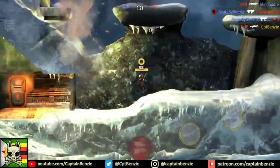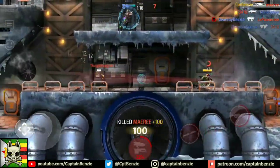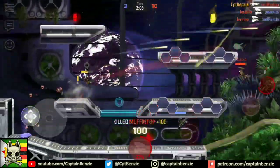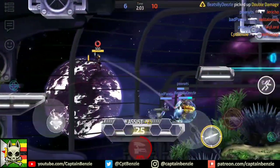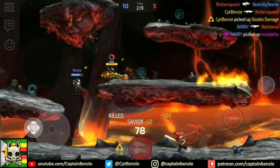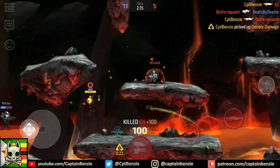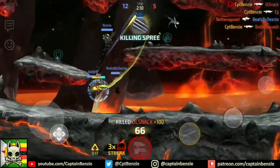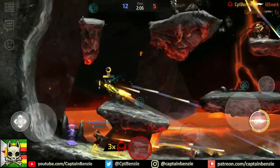It can be tempting to just squeeze the trigger on the Black Tusk and spray and pray, but your team aren't going to thank you for this as you're unlikely to hit anything. Stupidity like this will leave you wide open to return fire when you inevitably have to reload. You should aim to swoop in quickly and hose your opponent down with close-range firepower. The Black Tusk has a decent enough mobility rating to keep you bouncing around the arena, so you should be able to close the gap with opponents and duck out of any return fire.